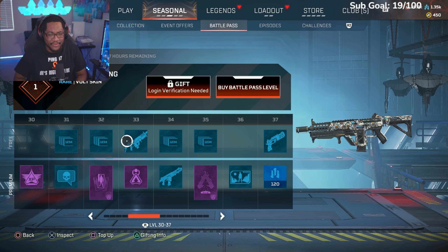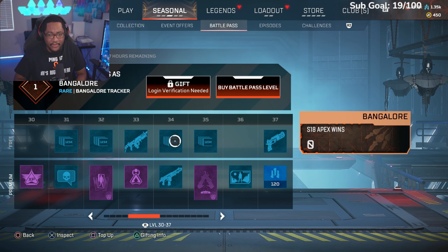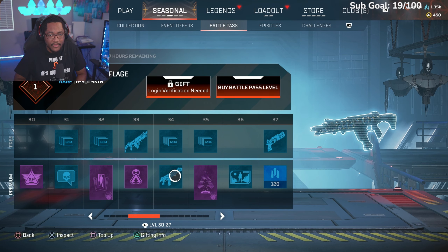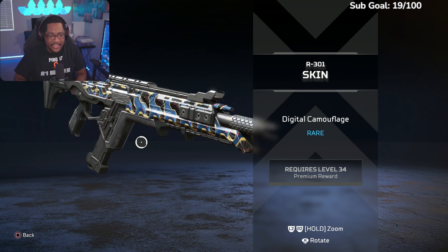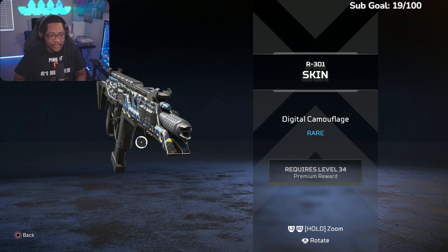The Vault — I've been having so much fun with the Vault. Bangalore Season 18 wins counter, the R-301 with digital camouflage — that's how it looks. Whatever, you know.